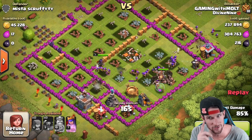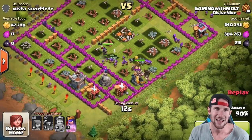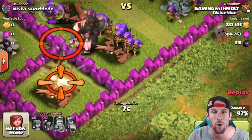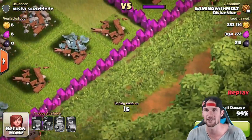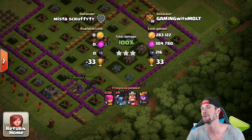Those Teslas, however, are focusing on the Pekkas — as if they know they do extra damage to them. Supercell, I see you! That's probably not true, but we already took out almost everything. Look at that — there was 45,000 gold in that one mine right there, that is ridiculous.